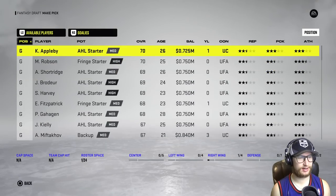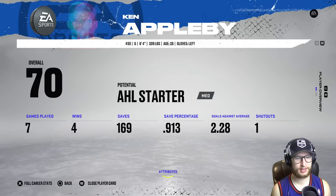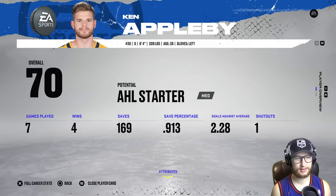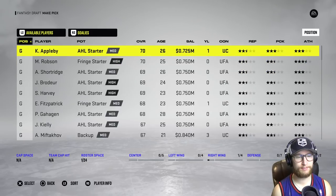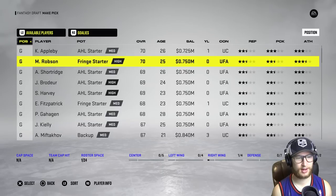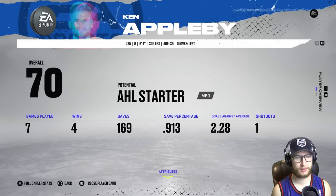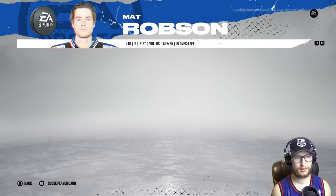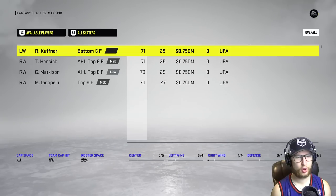Oreo's gone — that is so sad. I've got two goalies here still: Matt Robson and Ken Appleby. Appleby has a little bit better stats. AHL starter medium versus high fringe starter for Robson. He's got the better potential — he could maybe grow throughout the year. Who knows? Let's go with Robson. Why not? 70 overall goaltender — welcome to the team.